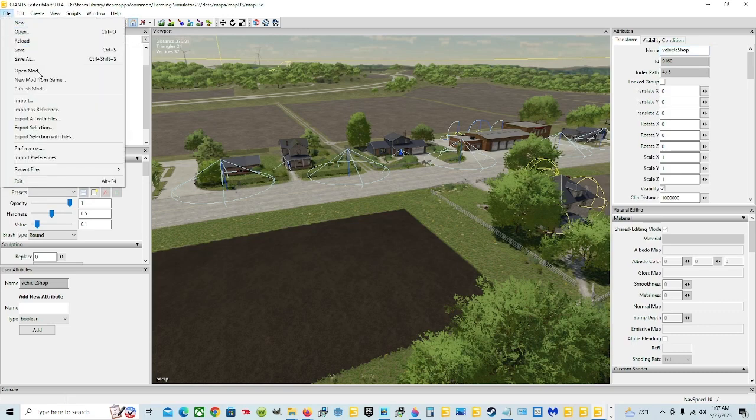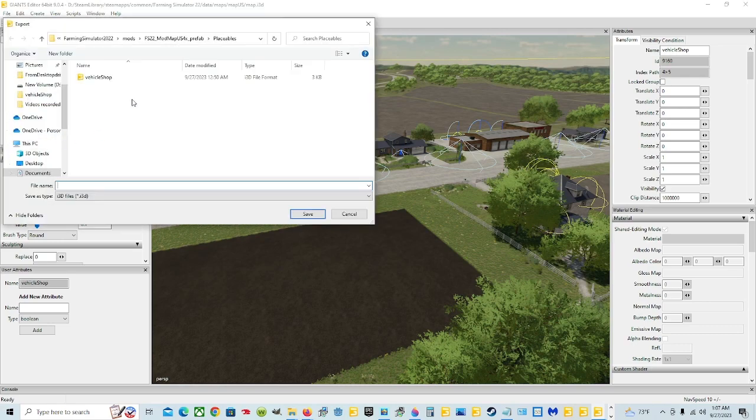Then click on File and come to Export Selection With Files and click it. In this case I already had one here, so that one didn't get deleted. So I'm going to click on it and click Delete to get rid of that one. Now there's nothing in there. It would have shown up like this, but once you click in there you go to where you want to put it — it brought me here because I already did it.